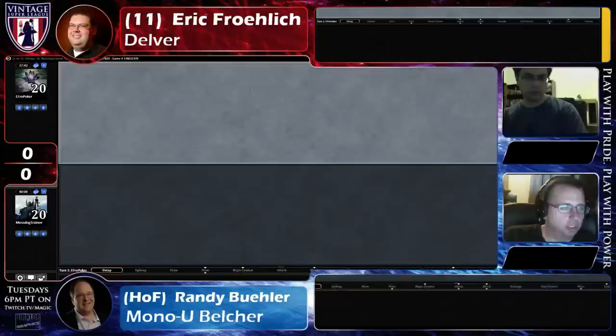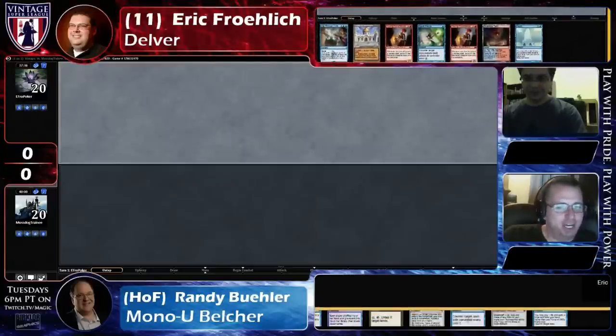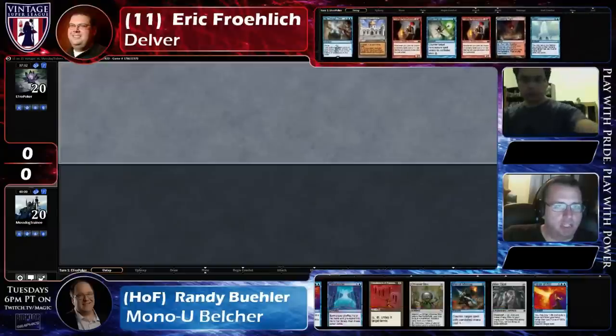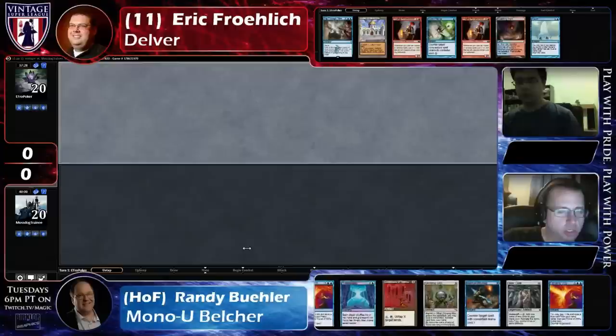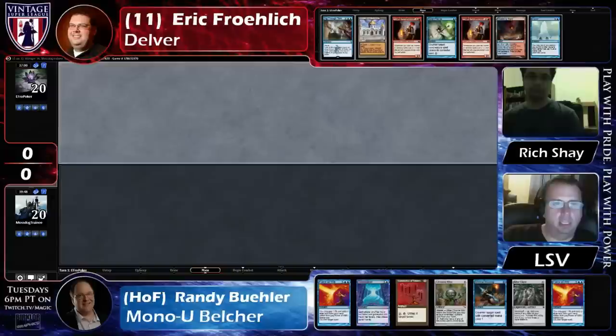Rich will be back momentarily, but I'll be able to handle this for the time being. So most importantly, let's see who's on the play here, since that in this sort of matchup matters — Randy needs to turn one kill in every sense of the word. So if Ifro is on the play, it becomes very, very different. And we see that Ifro has Library. Library is less good against decks that are good at winning the game on the first turn, both because it's not an attrition battle as much, and because you can't really afford to play Library turn one.